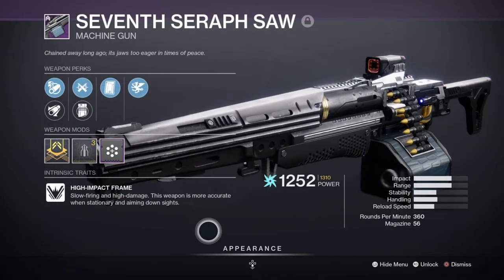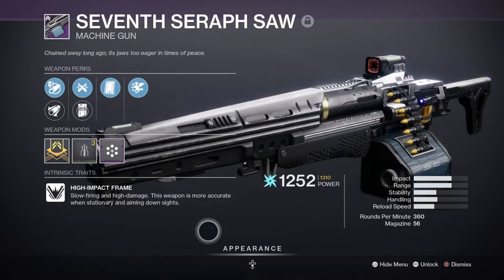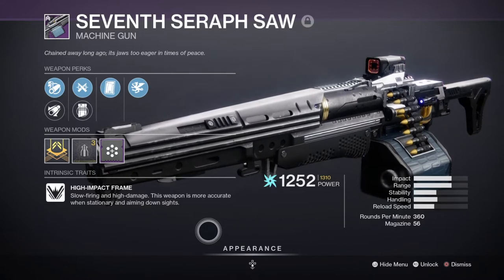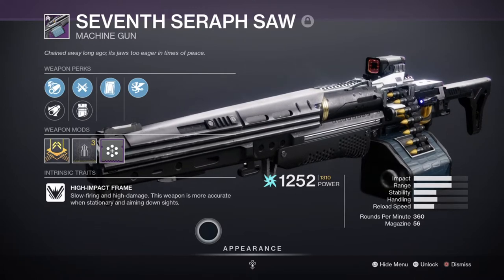For heavy, I've chosen to use the 7th Seraph sword with Clown Cartridge and Vorpal Weapon. Once again, it's superb for taking out super users within a few hits when I manage to get ammo for it. It's a great weapon to have as a backup, and I would say if you manage to get one with the Firing Line perk — which increases damage depending on how many teammates are alive and around you — it's definitely worth investing in for PvP.